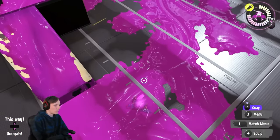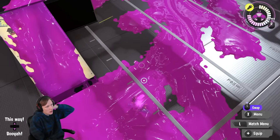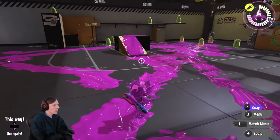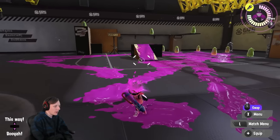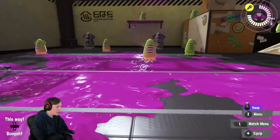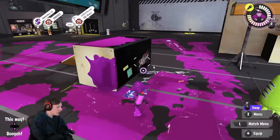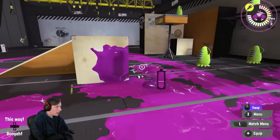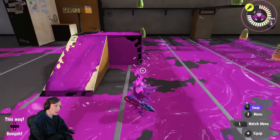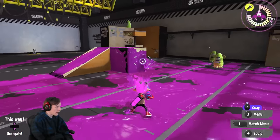That range advantage also restricts your movement and where you want to position. As discussed in the backline positioning basics video, when you have longer range it's important to keep that range and not let opponents get close by using cover. If someone is right around a corner, my range doesn't matter — and short-range weapons will use cover to close in on you, so you need to be very careful about how you approach cover.